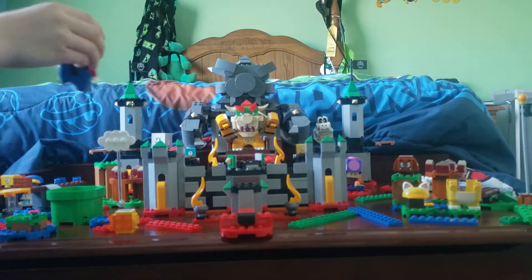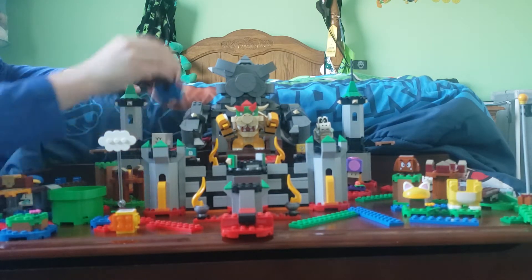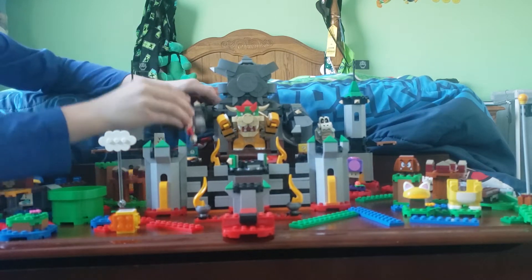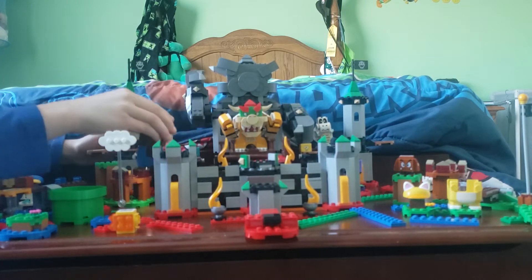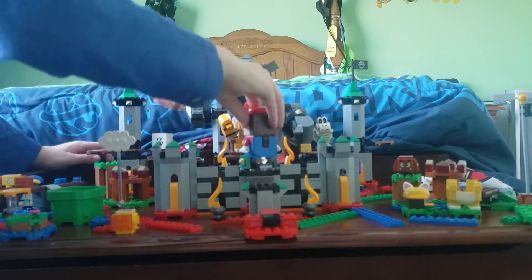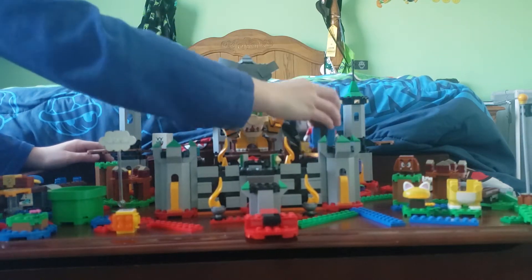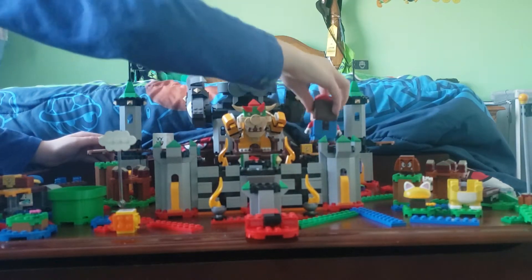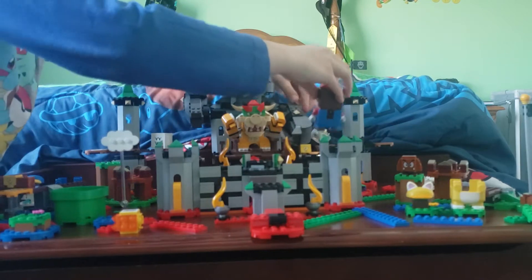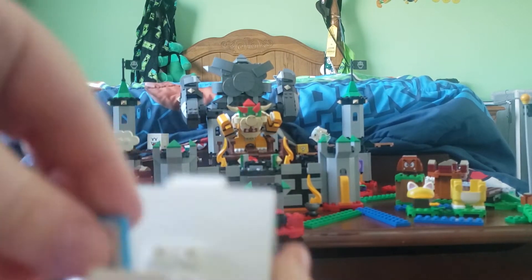Bowser, why aren't you going down? Oh, I forgot — we got to smash these arms up. Here's a really cool part: we're going to smash the arms up, and then this bridge will start coming down a little bit. Bowser won't be able to come down because you've got to get the other one too. And then the bridge leaned over.